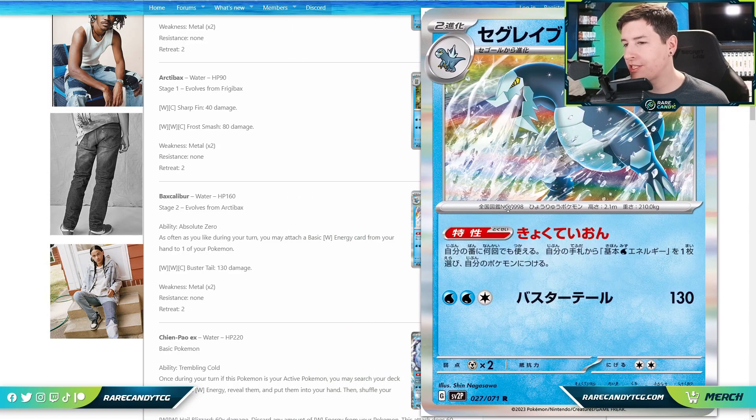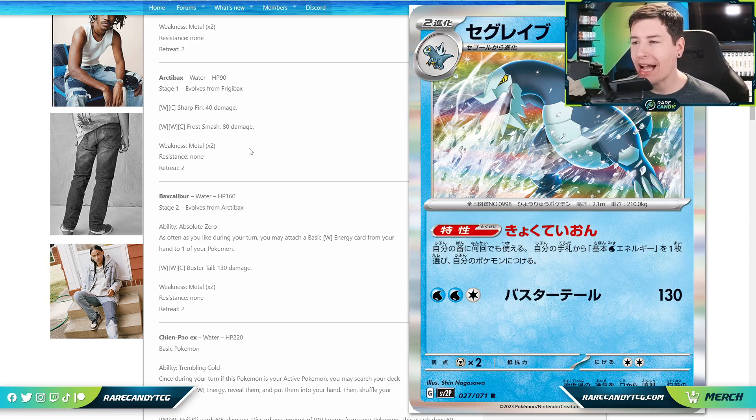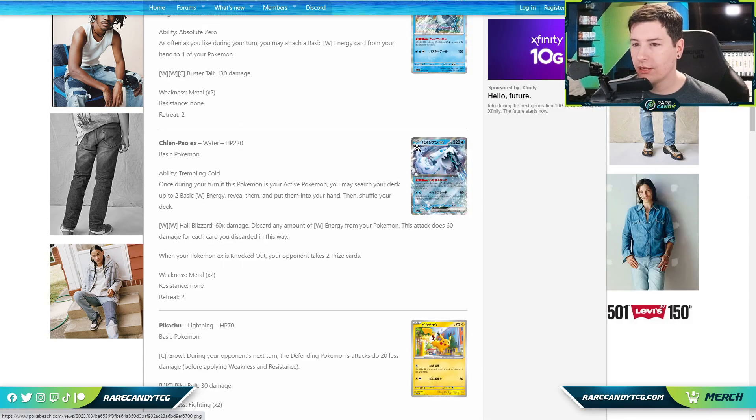Next we have the first of several pseudo-reprints: Baxcalibur, a Stage 2 Pokémon. It says: as often as you like during your turn, you may attach a basic Water Energy from your hand to one of your Pokémon. This is identical to Rain Dance we've seen on Blastoise — probably one of the best water Pokémon we've ever seen. Similar to Frosmoth, the trade-off is you can attach to any Pokémon you want, not just the bench, but it does come at the cost of being a Stage 2, which is significantly harder to get into play.